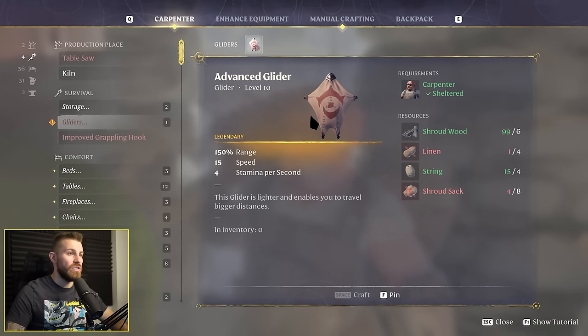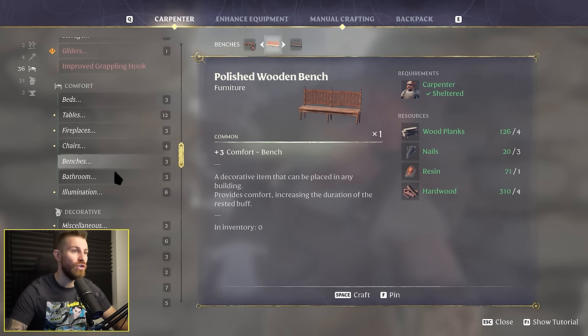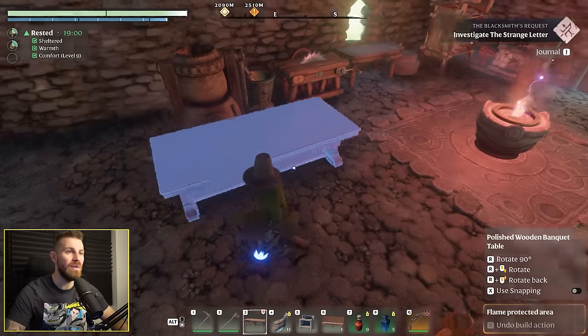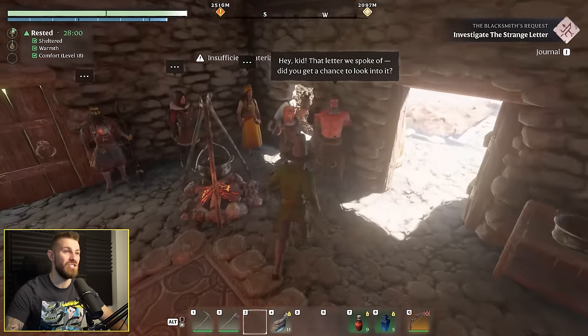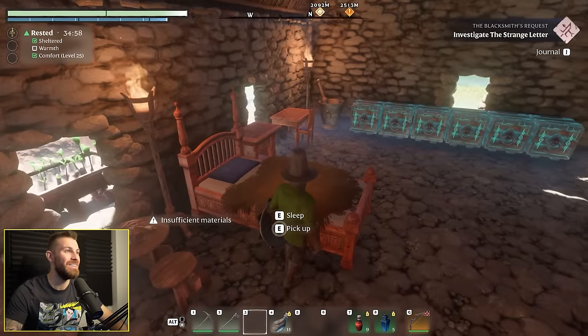I've just realised that the game actually incentivises you to make normal furniture because it gives you comfort which increases the duration of the rested buff. Never really noticed this - that's really cool, I love that the game does that. It gives you a reason to build out your house. This has just made me love the game even more - it's made my house look infinitely more cosy and now we've got a 35 minute rested buff.